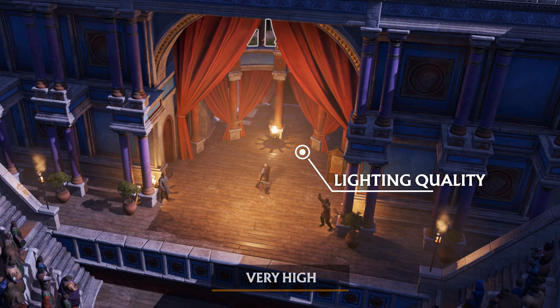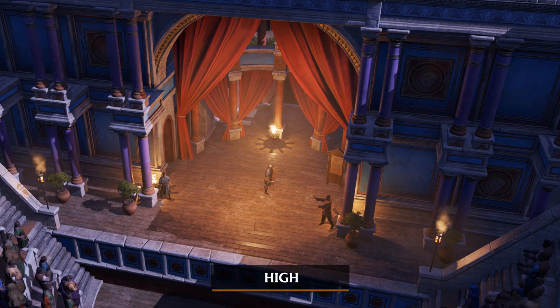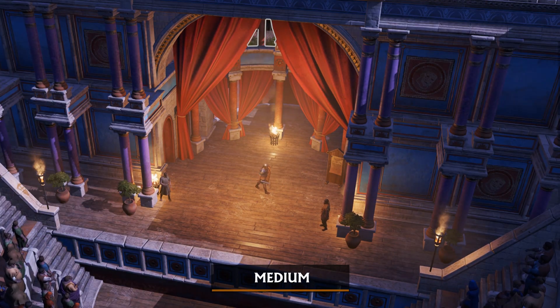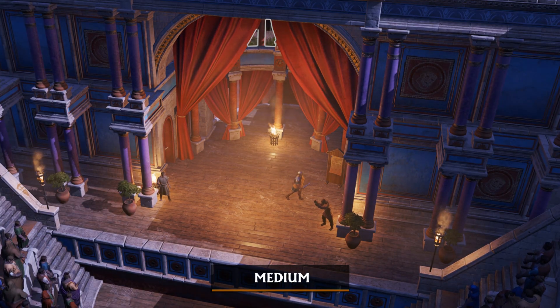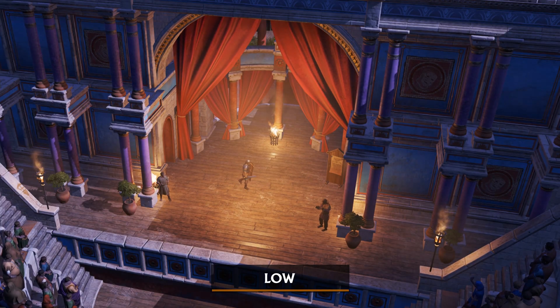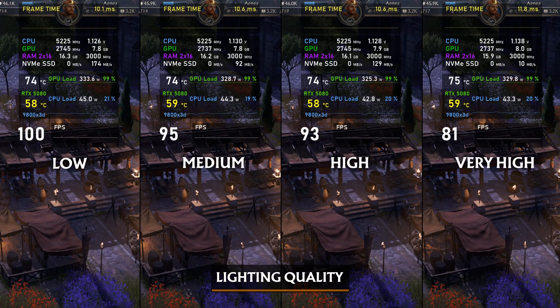Now on to lighting quality. Some major noticeable differences from my side are in the shadows from light sources — the difference between very high and high — and extra shadows from NPCs, for example here on the soldiers in this amphitheater. On medium or low there are no shadows on NPCs, and the shadows for buildings are better when set to medium instead of low.